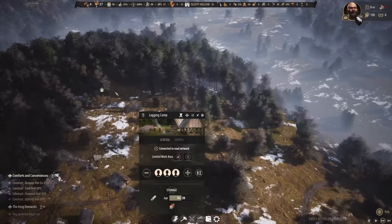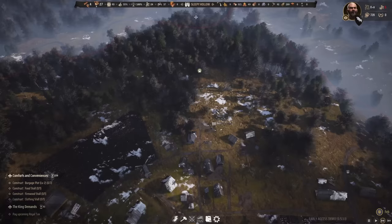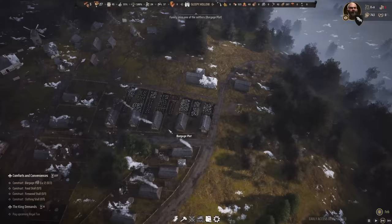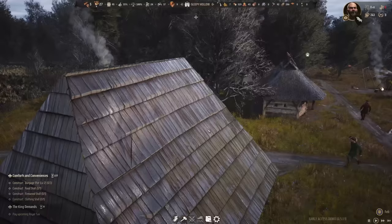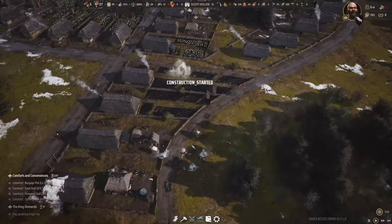Not many logs coming in right now. I think we can definitely see the trees going down — the amount of trees has reduced significantly and I might need to move the logging camp. We don't have any trees in that area anymore. We also need the next woodcutter lodge because we are running out of firewood. The logging camp has three people, all felling trees and crafting — that's how it should be.